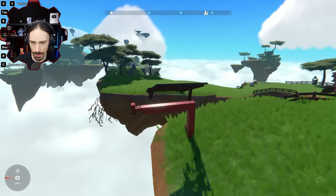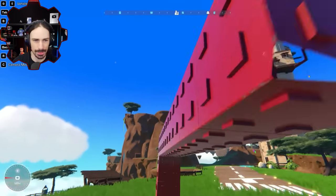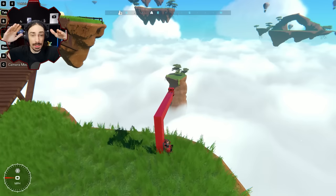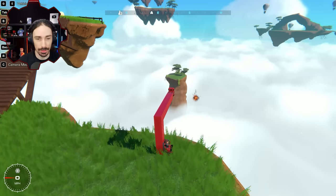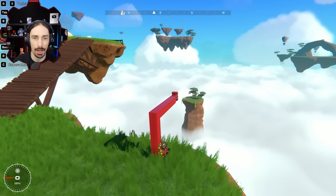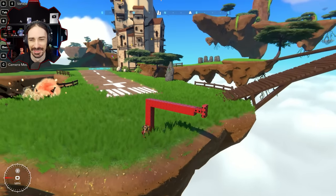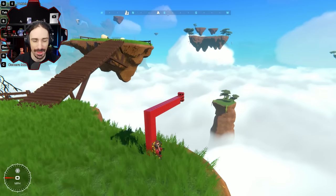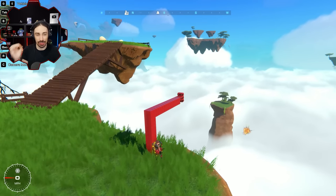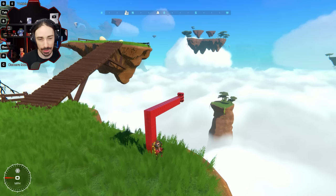That didn't work. Wait, did I put it upside down? I put it upside down. Did you see that? That was like good — that was what I wanted it to do. All right, here we go. This is so random. That right there — we just made that bomb into a bullet. Now, can I get a consistency out of this?